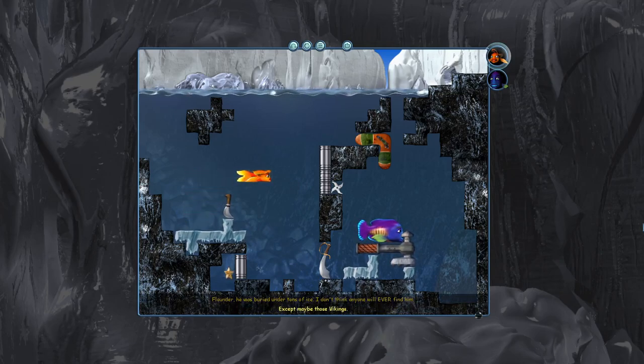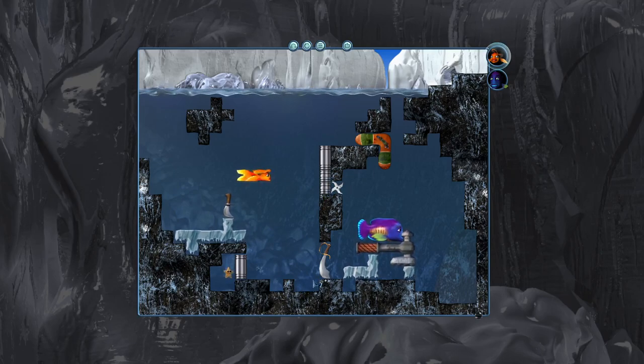Oh. Except maybe those Vikings. Oh yeah, true. They were down here. So I'm noticing these three one-by-one objects and three potential holes to fill. Maybe I want to fill that hole, though. That's a hole I very much want to fill. Yes, I like that. How would I do such a thing?